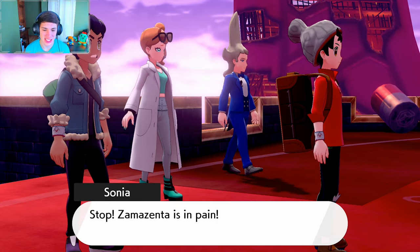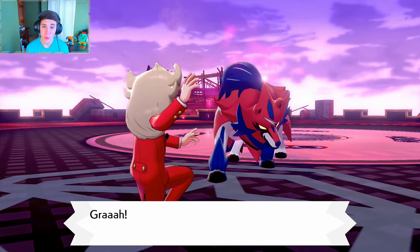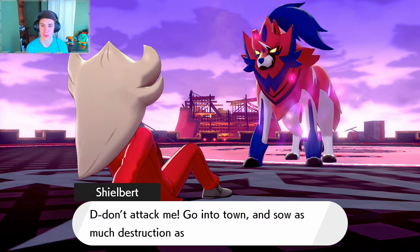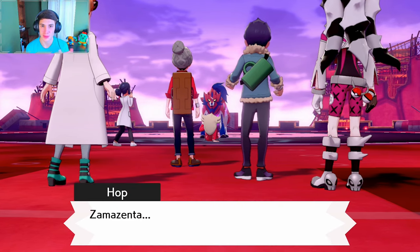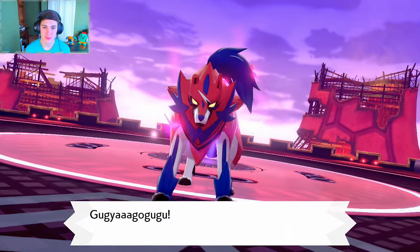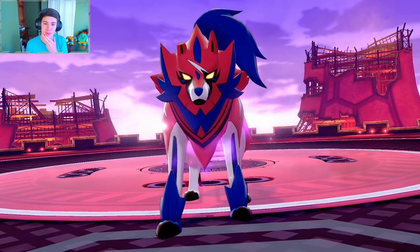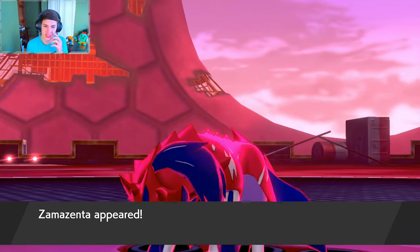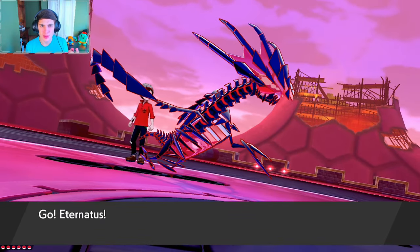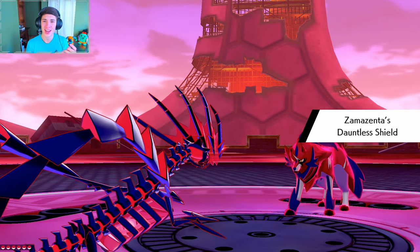There he is — wait, this actually isn't Zacian, this is Zamazenta. It looks like it has kind of a shield face. Yes, this is Zamazenta, and it says it's in pain. Wait, why are we versus Zamazenta? I'm confused — can we catch Zamazenta? I thought we catch Zacian since I'm playing Pokemon Sword.